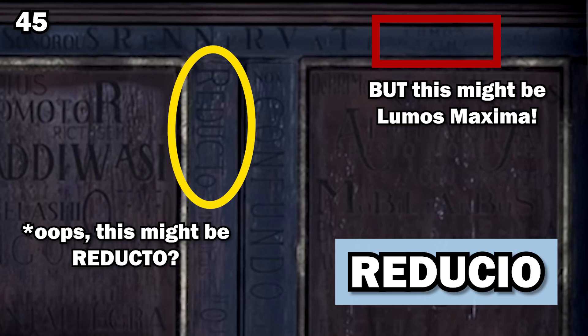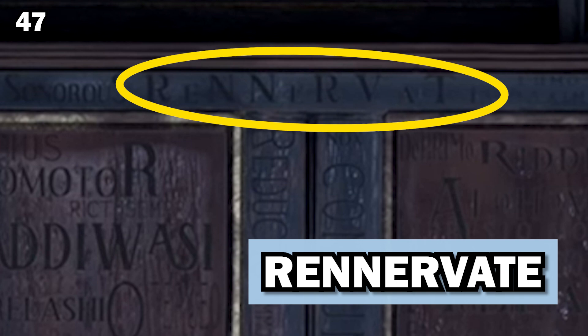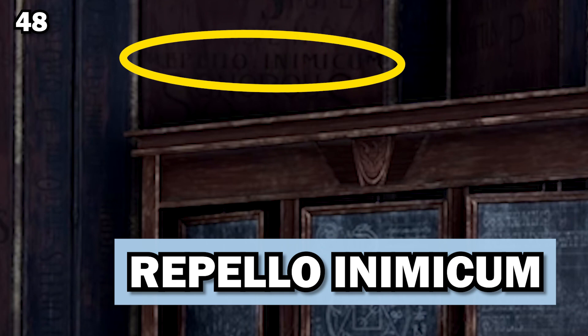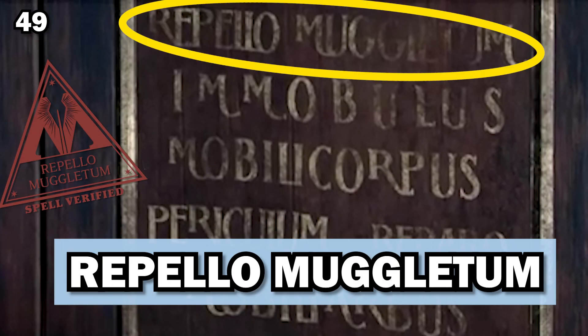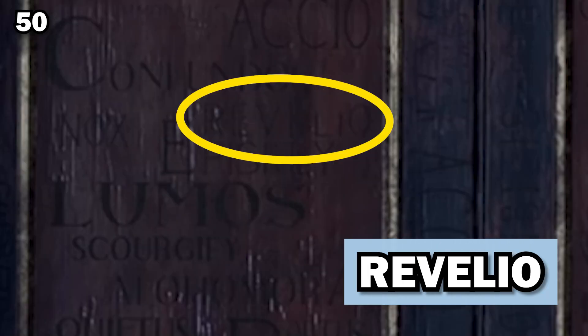Reducio, or the shrinking charm, makes an object shrink in size. Relashio, or the revulsion jinx, forces the target to release its grip on whatever it is holding. Rennervate, or the reviving spell, awakens an unconscious victim — it's the counter-charm to the stunning spell. Repello Inimicum disintegrates persons entering this charm. Repello Muggletum, the muggle-repelling charm, keeps muggles away from wizarding places by causing them to remember important engagements they missed and forget what they were doing. The Revelio charm reveals secrets about a person or object.